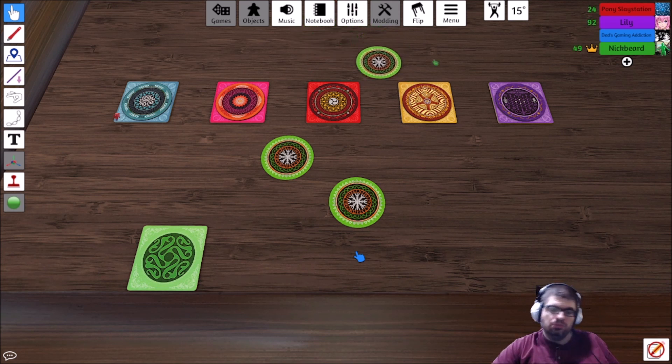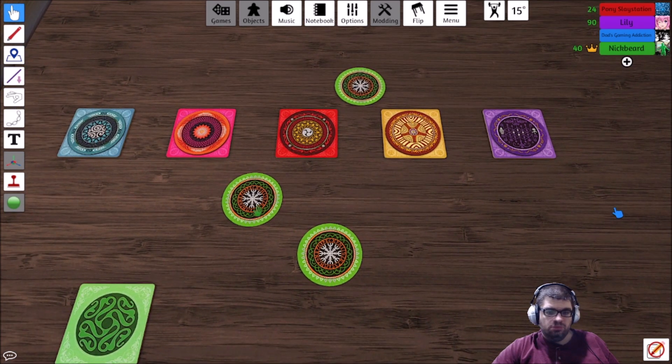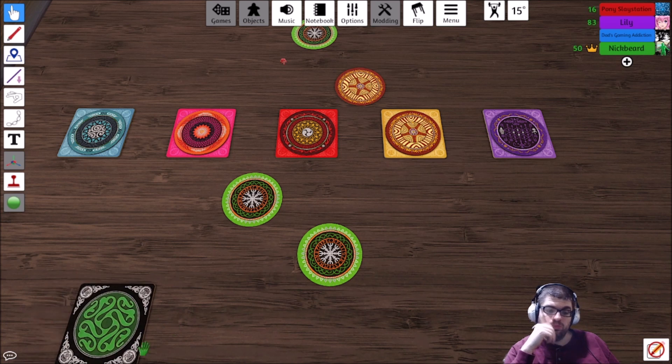And then if everybody else says no, I'm not going to go higher than four, then the person who said it has to flip over four. Now, if they hit a skull, they lose. What does that mean? It means that on the next round of betting, you lose one of your discs, so now you only have three discs. And if you do it successfully - you flip over the amount that you say - then you flip over your square, and this means that you're one point away from winning. Anybody who does it twice wins the game.